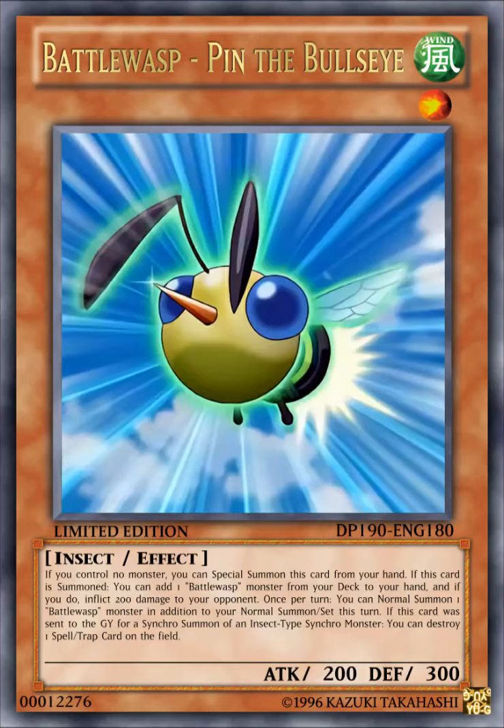Once per turn, you can normal summon one Battle Wasp monster in addition to your normal summon or set this turn. If this card was sent to the graveyard for a synchro summon of an insect type synchro monster, you can destroy one spell or trap on the field. As you can see, this card is pretty much a one-card synchro summon for Battle Wasp, since when you special summon it, you get to add one Battle Wasp monster — most likely one you can then normal summon.